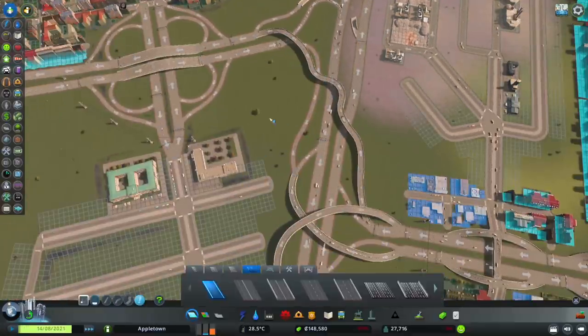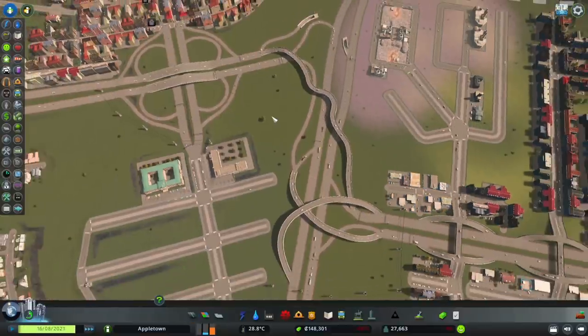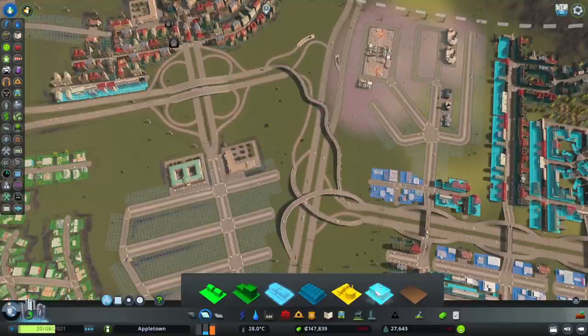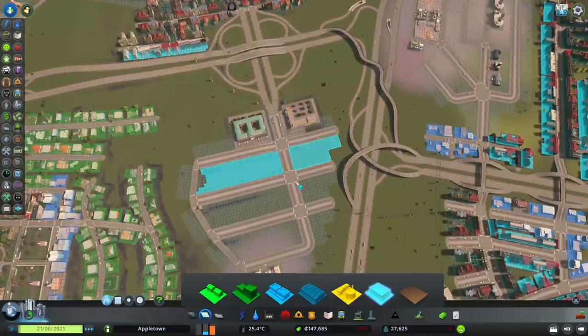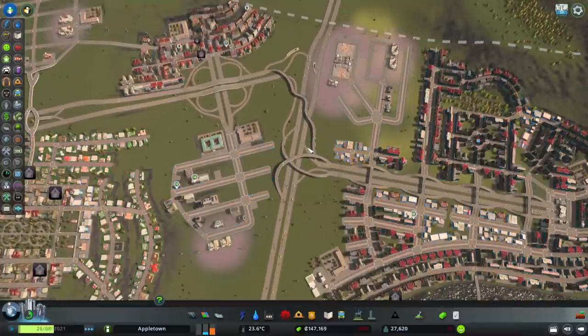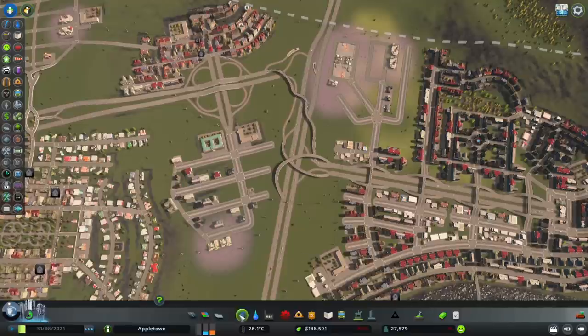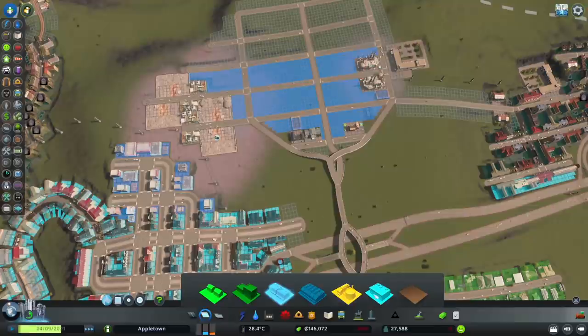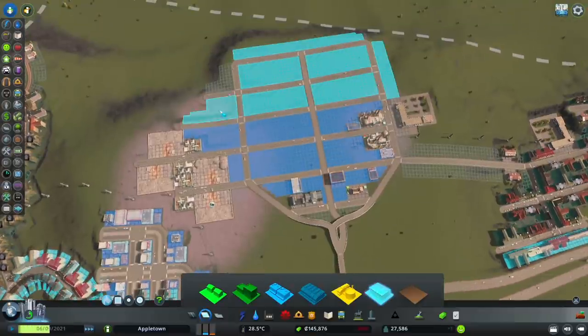These are the first two roads we adjusted throughout this entire playthrough, and it was just a matter of analyzing what was missing — or in this case, what was redundant. We now have an enormous demand for offices and some commercial. Basically, our people want jobs after graduating from school, so let's give the people jobs. What we can focus on now is increasing our population to 35,000, which was the second stipulation for winning this traffic scenario.